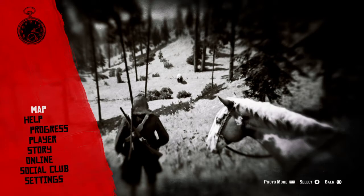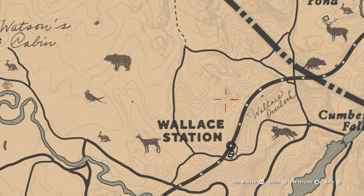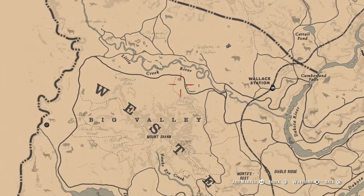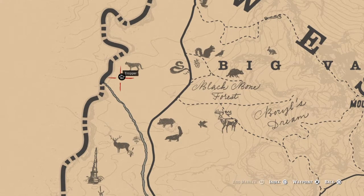Sounds hard and it kind of is, but here's an easy way to do it. First of all, let me show you good spots where grizzly bears tend to spawn. A lot of them tend to spawn right through here northwest of Wallace Station. You can also get random spots all throughout Big Valley and near Little Creek River, and also about southeast of the Trapper in West Elizabeth, like right through here.